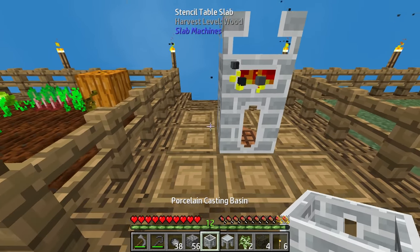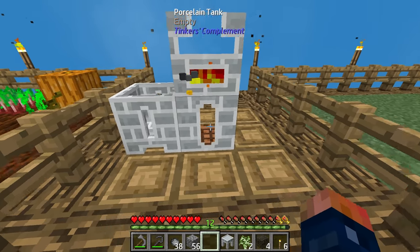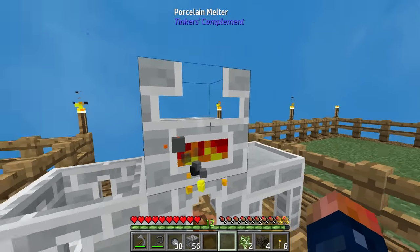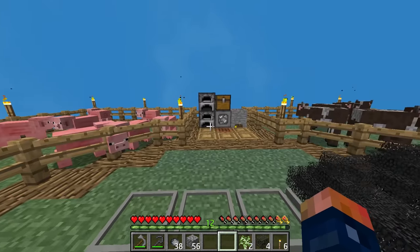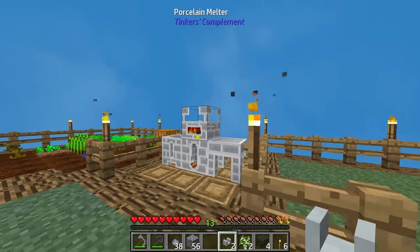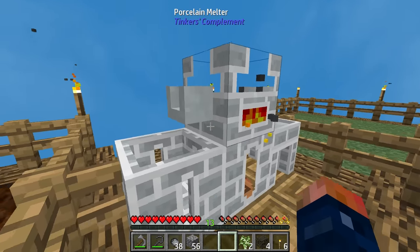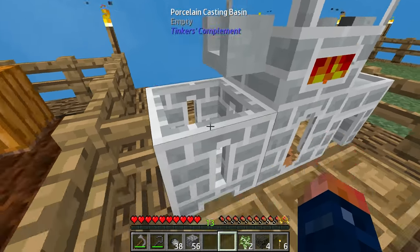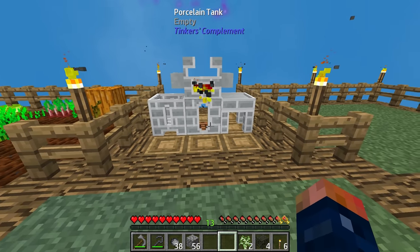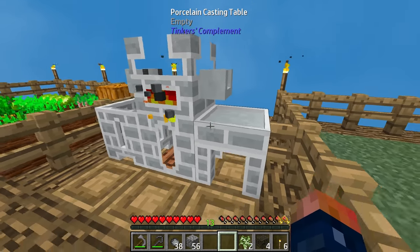On the side we are going to have two different tables — one that is a casting basin and one that is a casting table. Then, once these are done, we can use the faucets on the side after items are cooked to export into the actual casting basin. Sounds very simple, right? It is very simple.